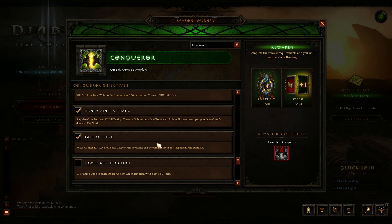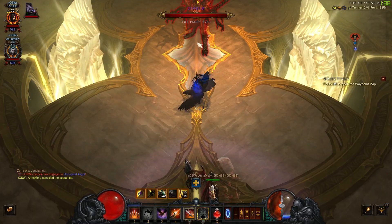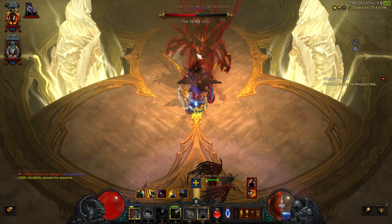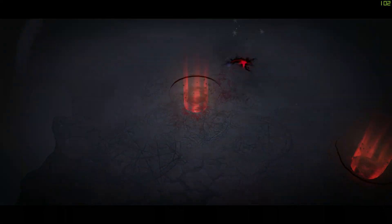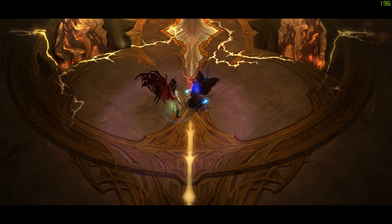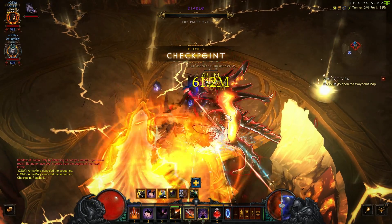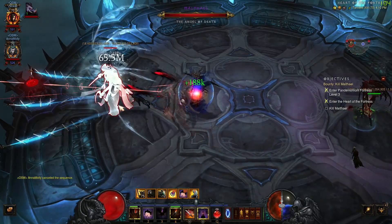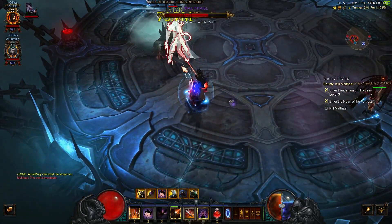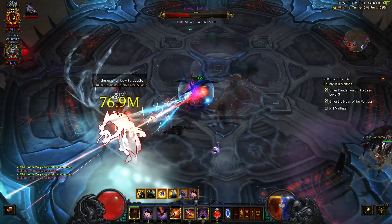There are two boss kill requirements. First, kill Diablo at level 70 in under one minute and 30 seconds on Torment 13 - they've added up to Torment 16 now and this is ridiculously easy on Torment 13, let alone 16. Any class should handle it quickly - if you're playing Shadow Impale Demon Hunter this season you'll absolutely destroy Diablo well within that time. The second is to kill Malthael at level 70 in under 45 seconds on Torment 13. If you're playing a high-damage class this is easy, and even with Malthael's phase transitions he'll die really quickly.